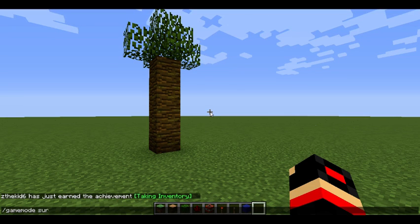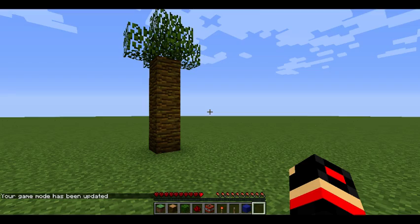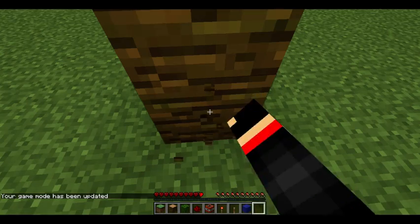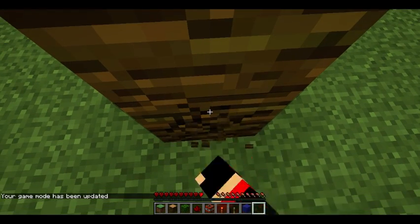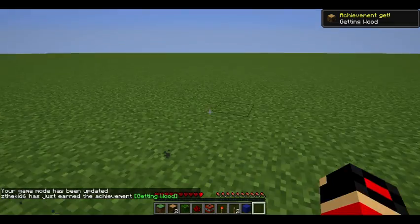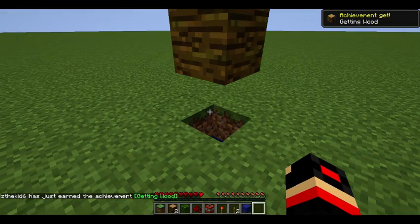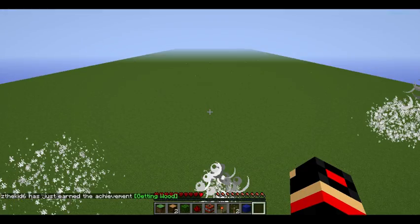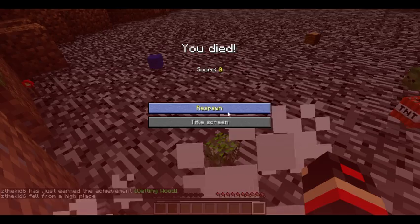Let's say you did this as a trap for your friend — you can just sit back and watch them be stupid and mine this tree. As this happens, they just break a block away, everything fills up, and they die.